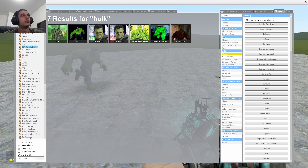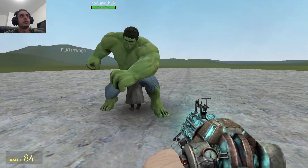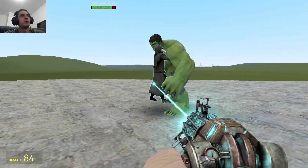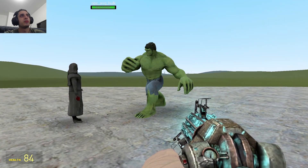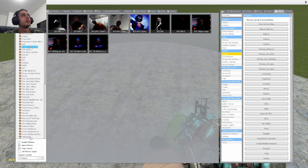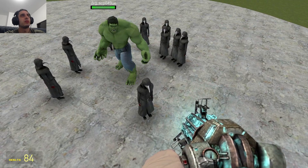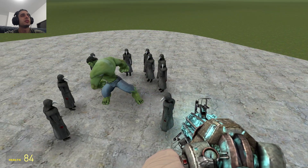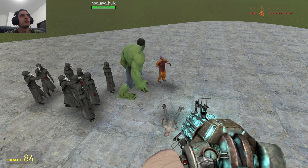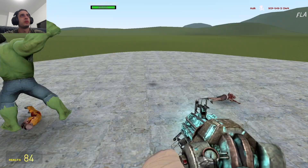Okay, three, two, one. The Hulk is immune to SCP-49's touch, which would instantly kill any human and reanimate them into a zombie. He's unaffected. Let's see if I can put in way more of my addition right here — that's an army of them. Yeah, he's not really doing anything. Okay, that wasn't even a fight. He's gonna get destroyed. The zombies are pretty much nothing to him.